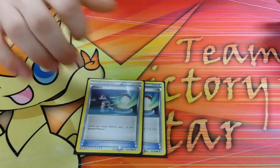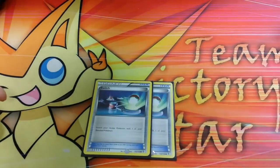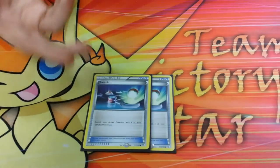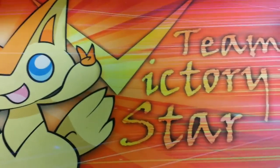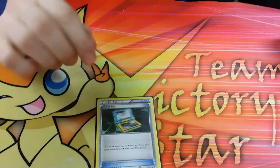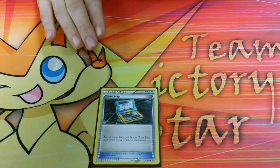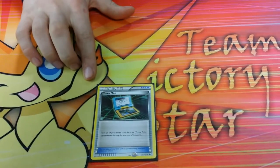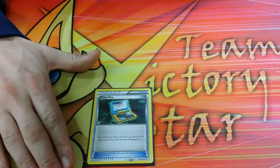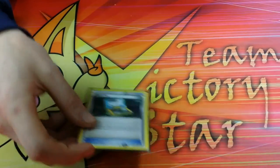Two Switch I think is just about right in this deck — one is just a little too few because you might need it at the right time. Now onto my one-of item cards: I run a Town Map. I love Town Map in this deck because if you, like me, frequently prize your Night Marchers, you need to know where they are and get them as soon as possible. In almost every other deck it's awful, but in this deck you pretty much have to run it, and you have the space, so why not?